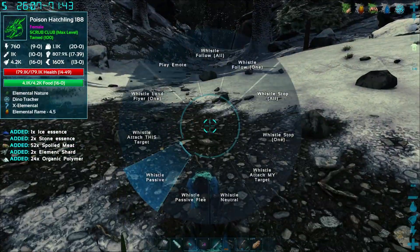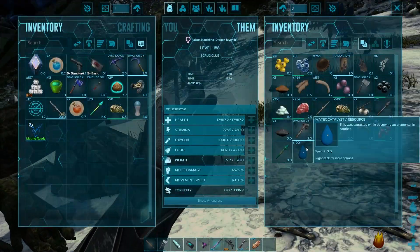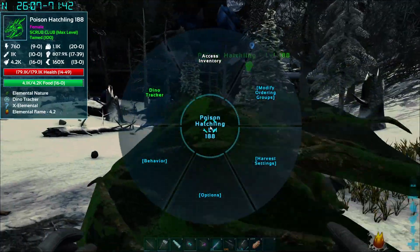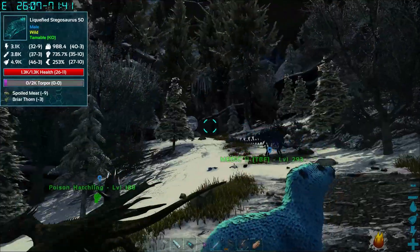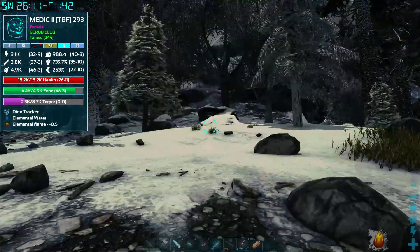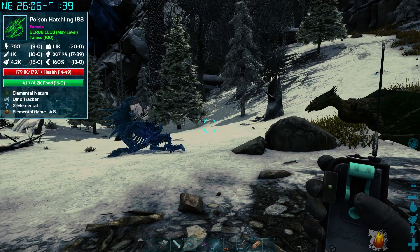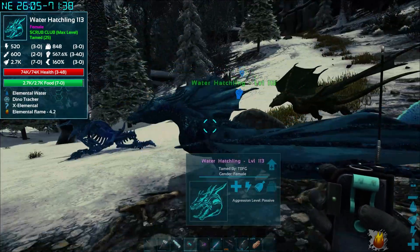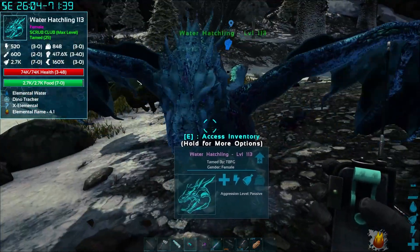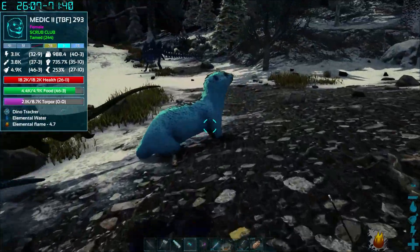Okay everybody passive. Check them real quick - we've got 100 even. Does that mean he's ready? I don't see it - maybe they don't both have 100. Where's the other guy? Where's our water friend? Okay water hatchling - he's got also 100! So they both have 100. I don't see the option yet though, so maybe we've got to go a little bit higher.